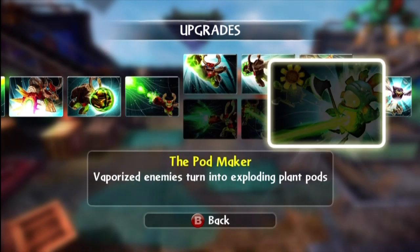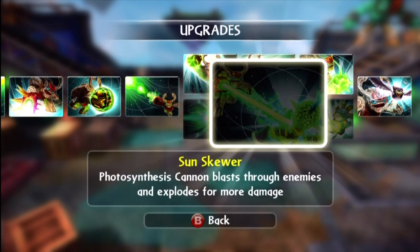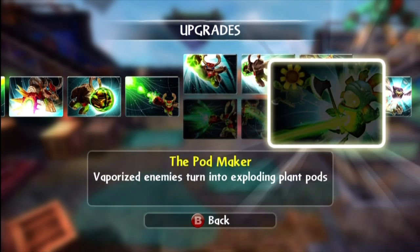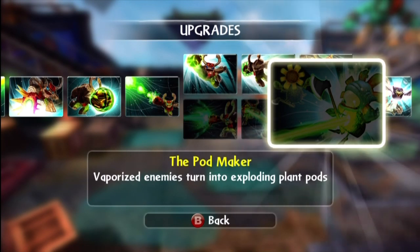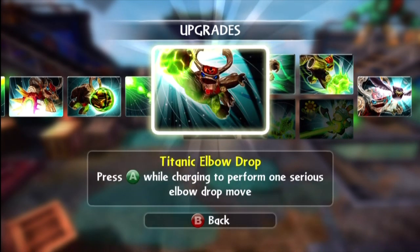This particular upgrade tree is very fun. It includes the Supercharged Vaporizer, which upgrades your Photosynthesis Cannon and makes it more powerful — this one basically causes the Photosynthesis to explode with a bursting effect. And then once you vaporize an enemy, they turn into like this plant pod, and that plant pod is explosive, so it does further damage. So it's definitely a fun way to go about getting damage out there.